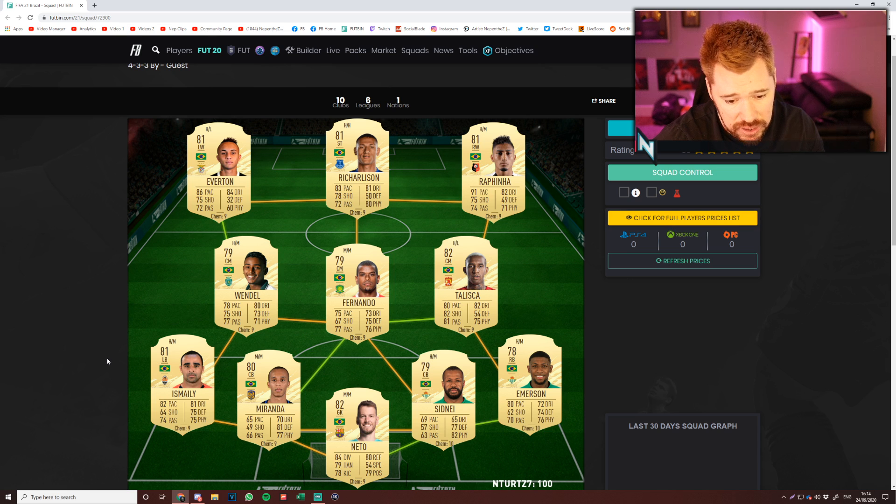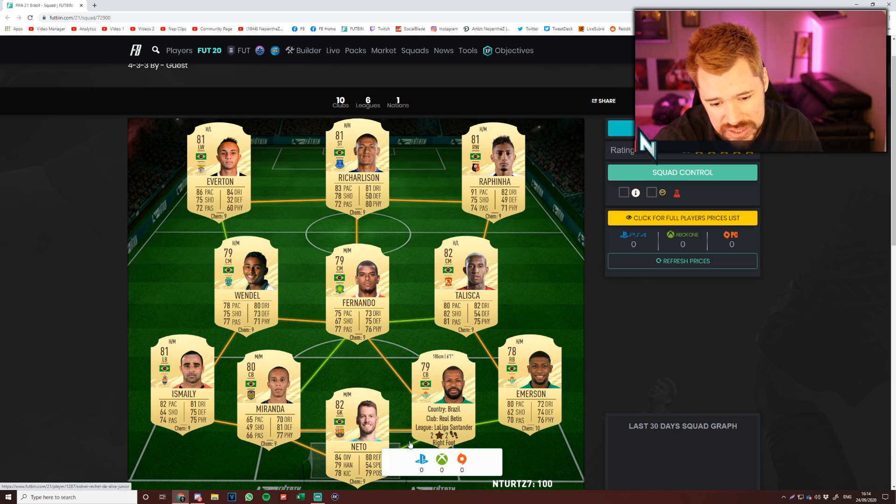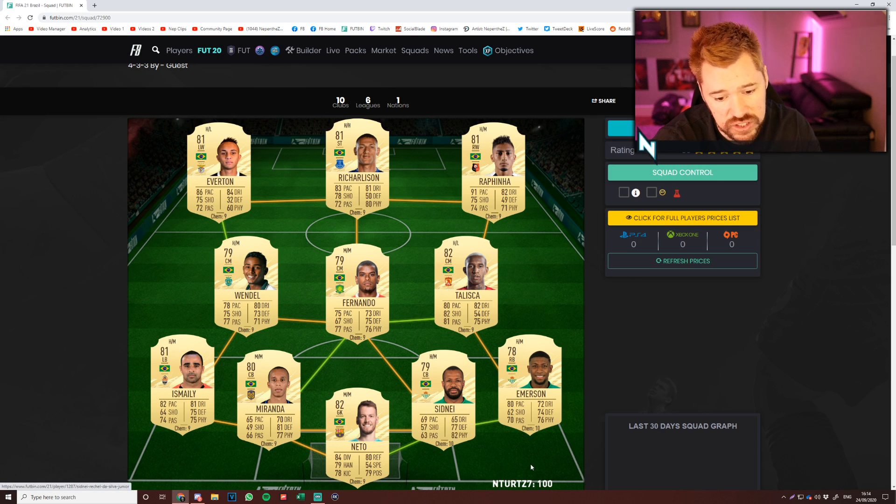This is a team that I think is definitely going to be closest to budget. Miranda - I like, nice and tall, okay pace, decent defending and physical, nice dribbling. Sydney as well is there - decent pace. I think for the start of the game, 69-70-71 pace is where you should be looking at for your centre-backs for the cheap, good centre-backs. Good physicals, okay defending. Emerson - decent, nice and well-rounded. Ismaili as well, nice and well-rounded, good dribbling. The midfield lacks a bit of an out-and-out CDM - Fernando's okay defensively, but the pair of them don't really excel anywhere and their stats are on the low end of being well-rounded. Talisca's very nice, Everton, Richarlison, Rafinha's very nice. For me, I definitely think you'd get this for 50k - no question about it. I'd say this is not quite as good as the fourth team, probably like an eight and a half out of ten. Definitely under budget. I think the fourth team was very, very good - had great possibilities of being around the 50k mark and had the best balanced team.